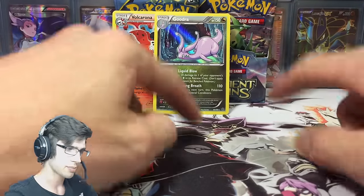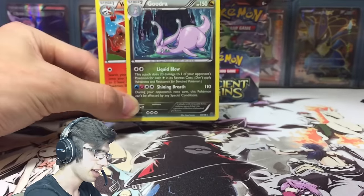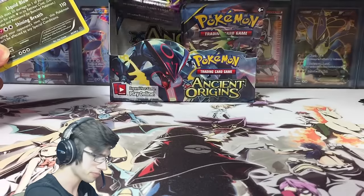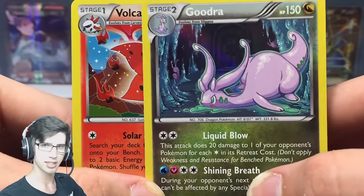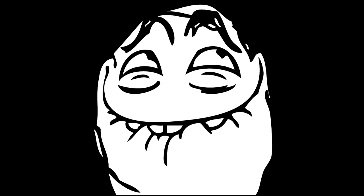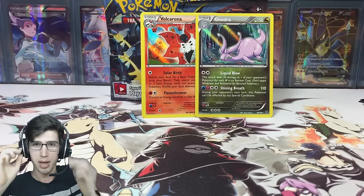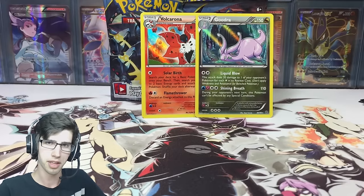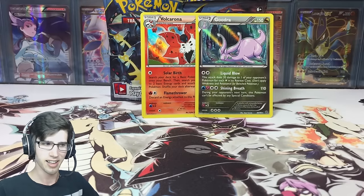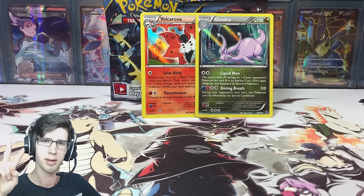I'm guessing the pack arts with eight packs are going to be down one shiny. That means the next part — the Rayquaza pack art — should contain around four pulls, which should be pretty sweet. Those are the pulls of this part. If you enjoyed this opening make sure you hit that like button, let me know what you think of this pack-organizing analysis style opening in the comments, subscribe if you're new to the channel, and I'll see you guys in part number three — peace!